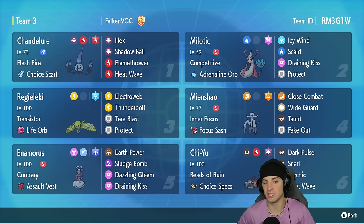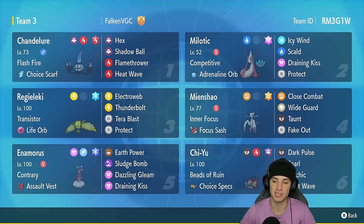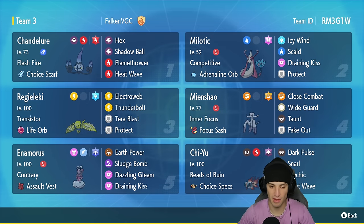In our third slot is Regilecki with Transistor and Life Orb, helping it do as much damage as possible. It's got Electro Web for speed control, Thunderbolt for big STAB damage, Tera Blast with the Ice Tera type, and Protect. Fourth slot is our support and Fake Out user Incineroar with Inner Focus and Focus Sash — Close Combat for damage, Wide Guard, Taunt, and Fake Out. Fifth slot is Enamorous with Contrary and Assault Vest — Earth Power, Sludge Bomb, Dazzling Gleam, and Dream Kiss.